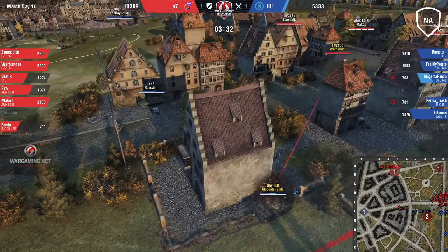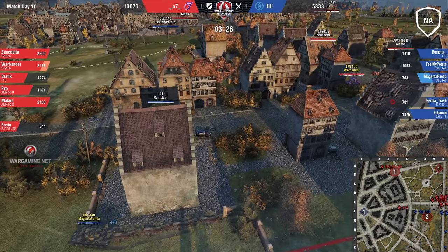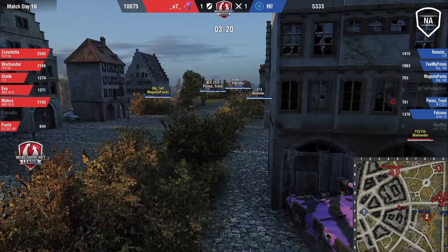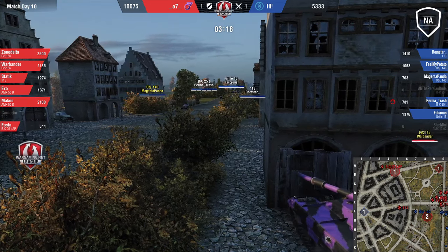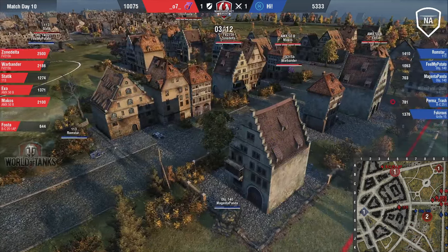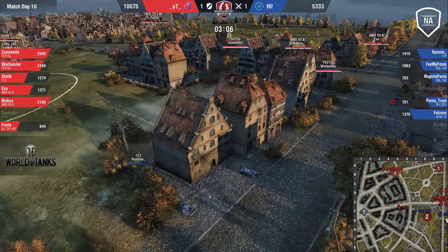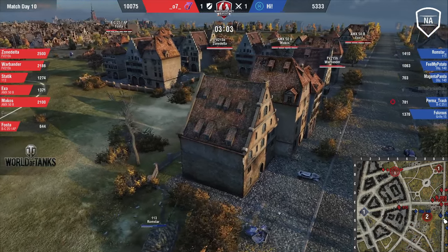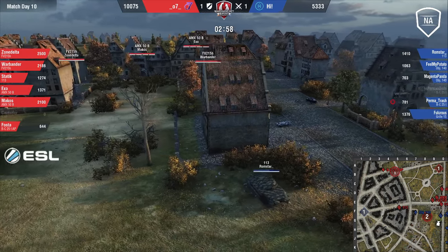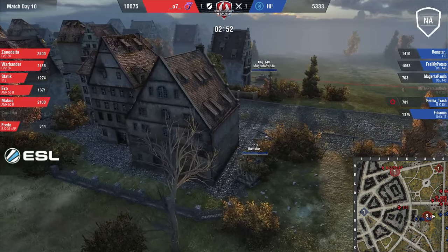We don't fault that player either because there was so much information being traded in those comms. This looks like a very difficult situation for High — another match that is going to go very slowly. Both teams, and 07 especially, not willing to give up anything. They understand they have a huge advantage and there's no reason to force anything that could possibly throw the match. They have no interest in switching professions and becoming baseball players — they don't want to throw the game.